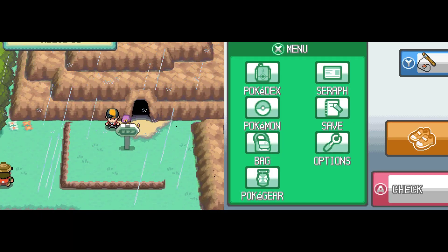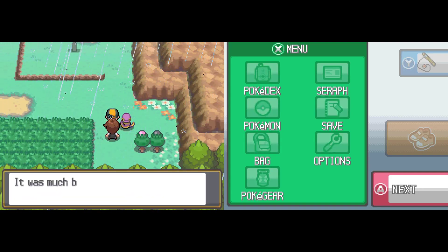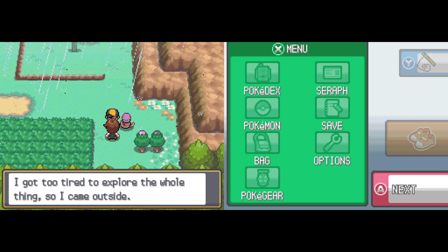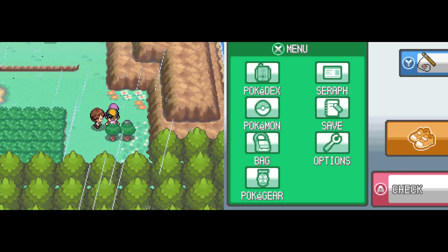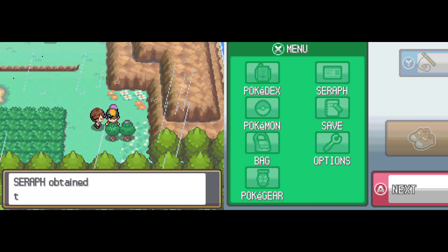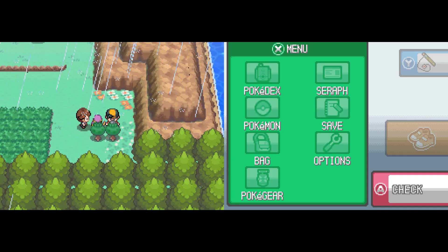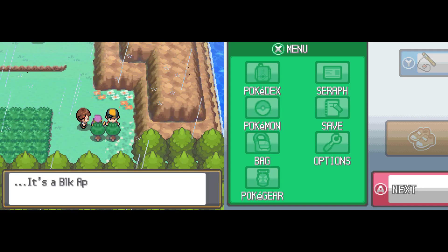And here we are on Route 33, and it's a-rainin! Really wasn't that big of a cave. Here we have a Pink Apricorn. Yep, Pink Apricorn — I don't know why they couldn't spell the whole name of the thing. And then here's another Black Apricorn.